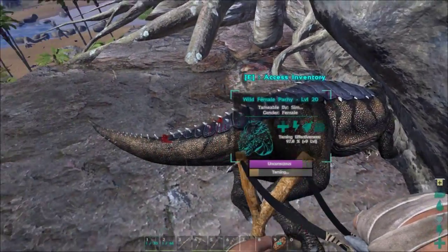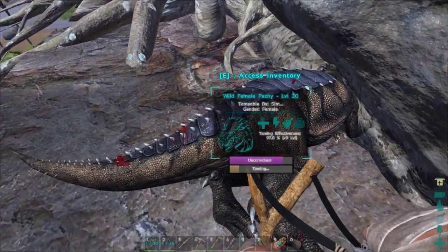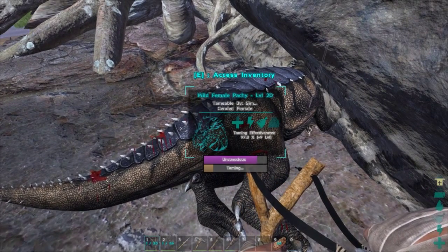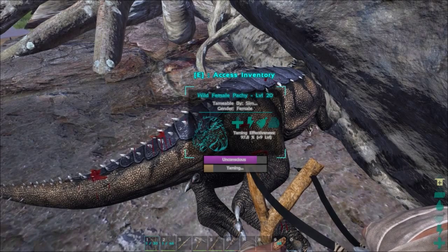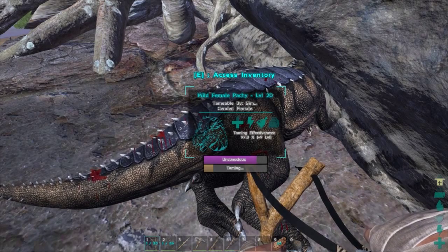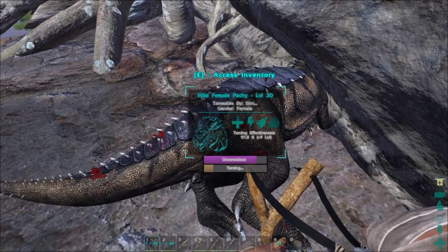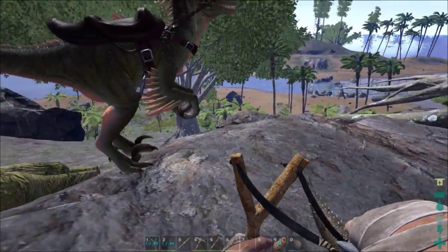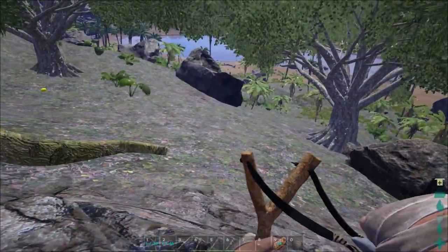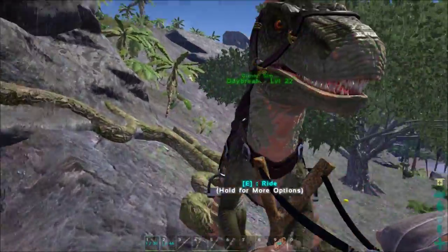If we have a look now — she's taming pretty quickly on the berries. Currently we've got a 97.8% taming effectiveness, plus 9 levels. I'd say we might get 7 or 8 on top of the 20, so it's still fairly low level but we are only starting out — we're only level 15 ourselves at the moment.